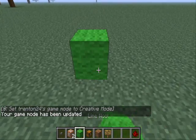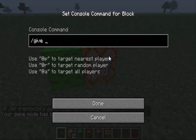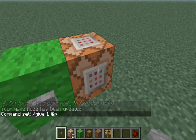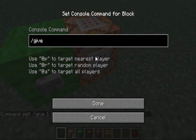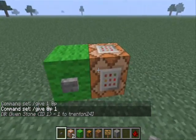Here's another one that I thought might be good for completing an objective. So you do slash give at-P, one — press the button — and there you go, that's what it would be, and it would give you one stone.